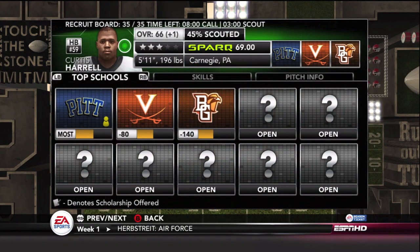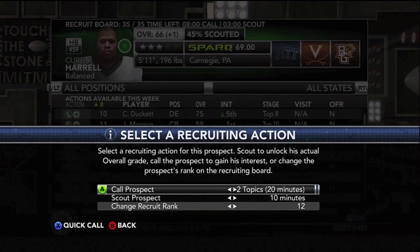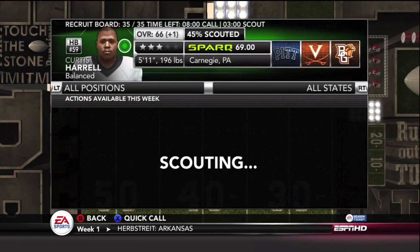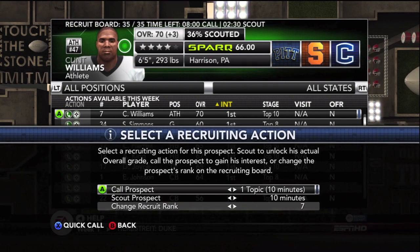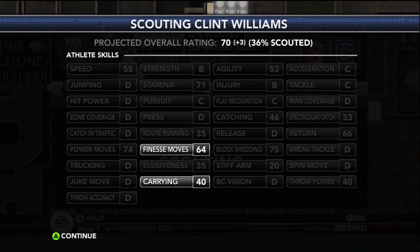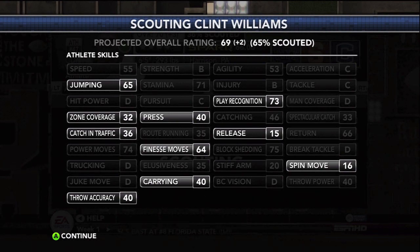A little bit of recruiting — the new recruit board. Love it this year. You've actually got some scouting going on, which makes things a lot better. No longer are you just a two-star, three-star, four-star, five-star recruit. You've got actual attributes that can be unlocked by scouting a prospect, like I'm doing right here with Curtis Harrell. He's up a little better than expected in some areas, rated a 65 and he's a plus one there. You want to scout them 100% before you know exactly what you're getting. You only get three hours of scouting a week, so you've got to use it wisely to find your gems and your busts.